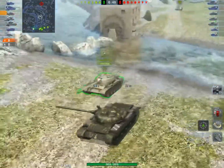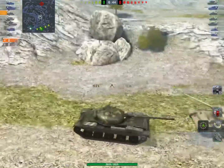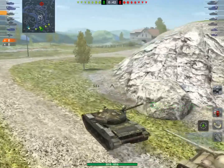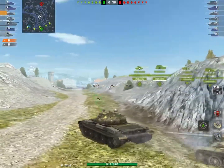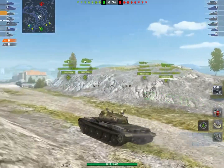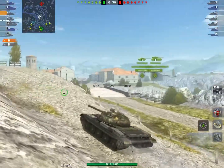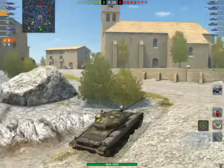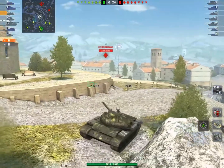I've just gone to south spawn. What I always like to do when I'm in a med is I say meds left, rest right. This means that if I'm in a med, I'm going to have the meds supporting me on the left side, and the heavies on the right side are going to be able to spot guys on the right side for me — which gives me a sense of where the entire enemy team is.